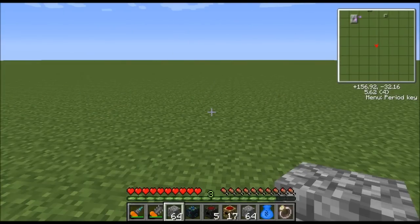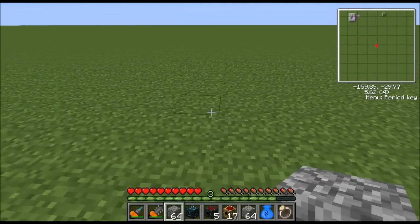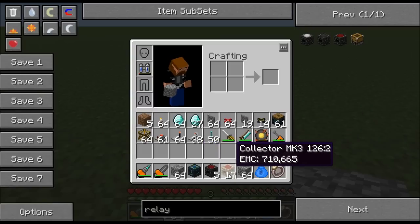Hello everyone, Grumpy Gamer here, welcome back to another tech tutorial. Today we're going to be making a power flower — it's an equivalent exchange machine used to generate massive amounts of EMC or diamonds very quickly. Here's what you're going to need: one energy condenser, five relay mark threes,